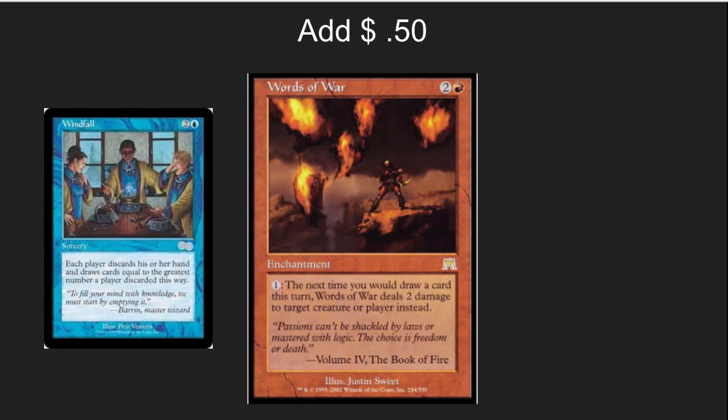Words of War was a suggestion from a friend — I wasn't even familiar with this card. The flavor text really drew me in: 'Passion cannot be shackled by law or mastered with logic. The choice is freedom or death.' The ability lets you turn multiple Windfall effects in the same turn — those extra cards you're just going to be discarding, you can turn into damage. It's a really nice card that goes great with all the draw effects happening in this deck.